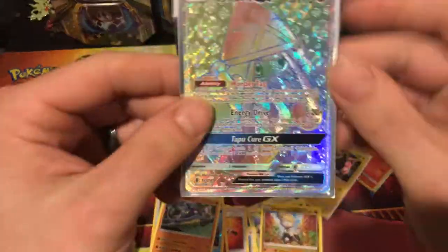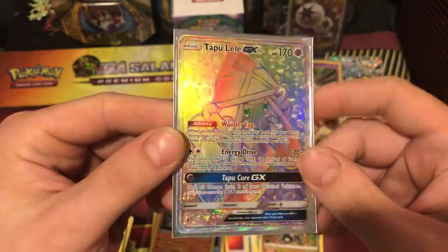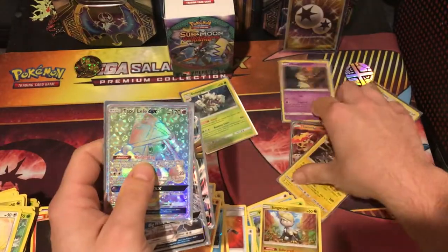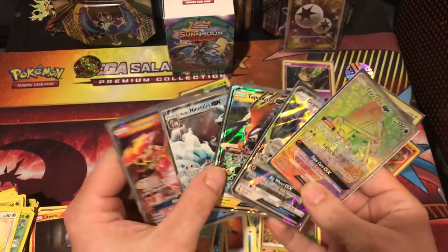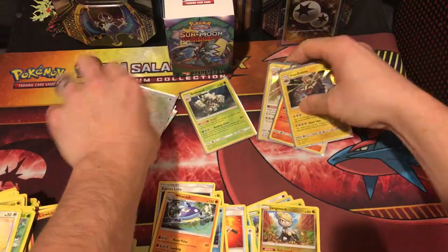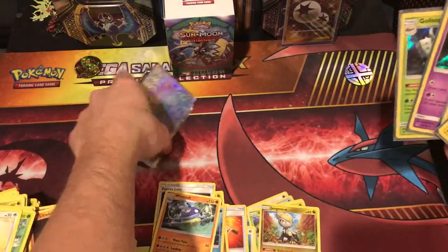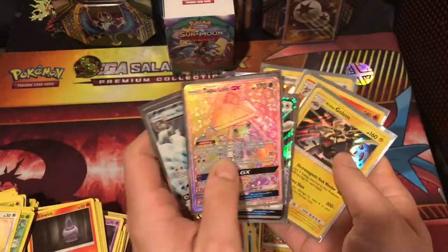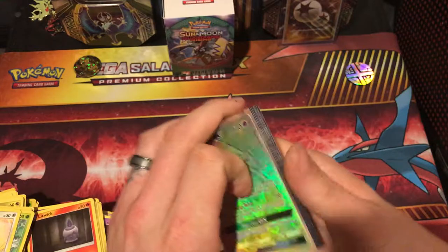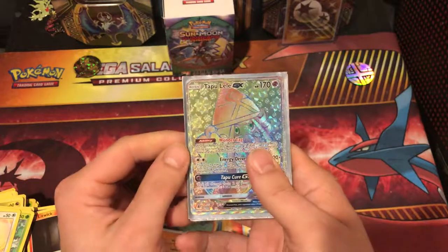That's alright. Cody definitely wins on the pulls. Cody wins the world. But this box wins. We got four regular GXs, we got the hyper rare GX, and then we got five holos. So all in all, only ten hits — that's pretty terrible. Good thing it's not the best box, but the Tapu Lele definitely makes up for it. Alright guys, comment, like, subscribe. Stay safe out there.